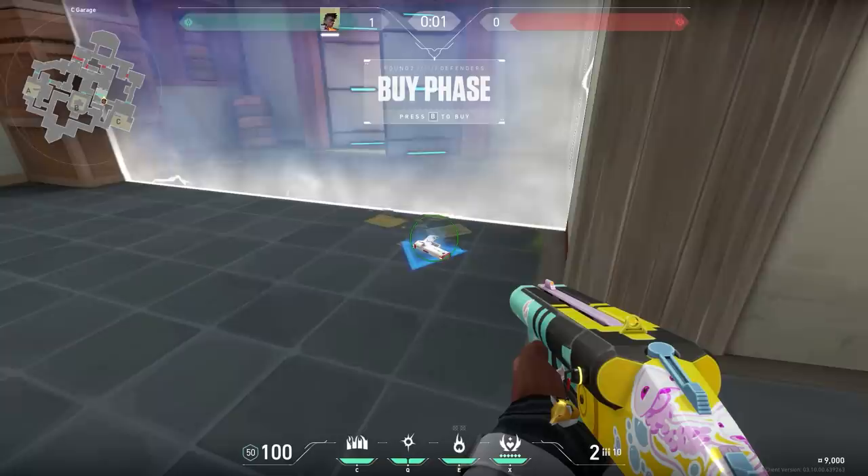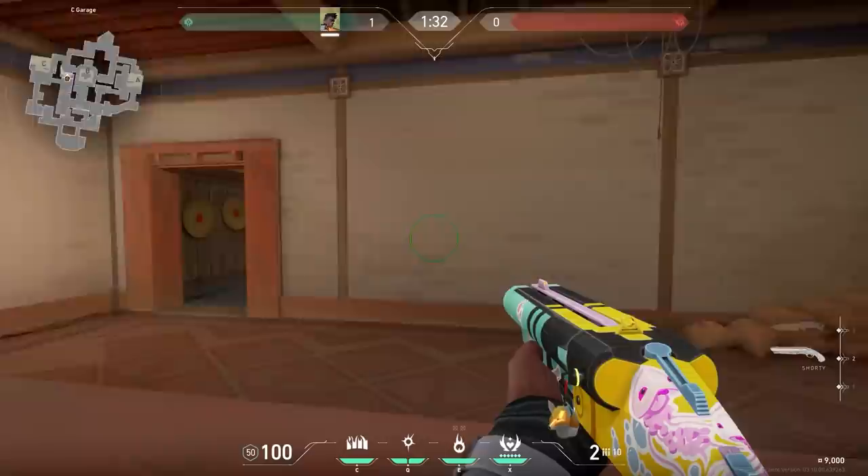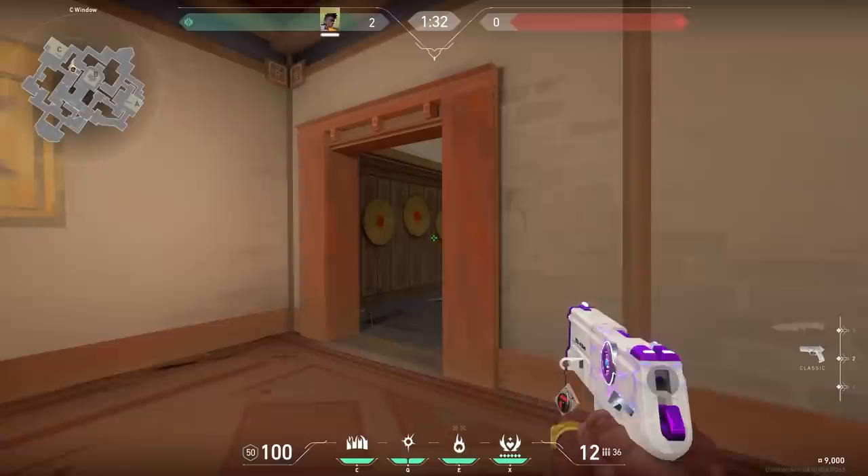A mechanic about the Shorty: when you buy a Shorty, your Classic will drop on the ground, and when the round starts it will disappear. This is annoying because when enemies are not pushing you, you have to retake with the Shorty — and that's very hard. So instead, at the start of the round hold your Classic in your hand, drop your Shorty on the ground, and when the round starts you can switch. Now when enemies are not pushing, you can pick up your Classic again and go for the retake. Easy peasy.